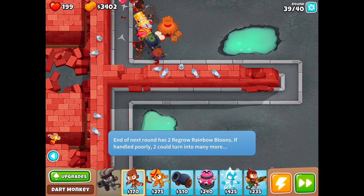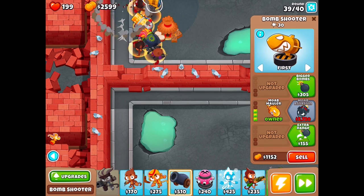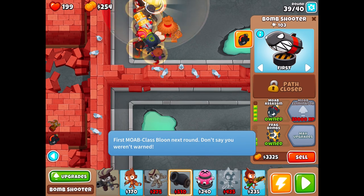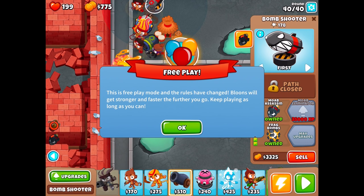We're doing really well. We're coming up on the MOAB situation — I think it's about time to worry about that. Let's get some extra range because we're going to get a MOAB next round. We can almost instantly destroy it, which will be awesome. We went a little too fast there, but honestly we survived really well. Let's go into free play and have some fun with this.